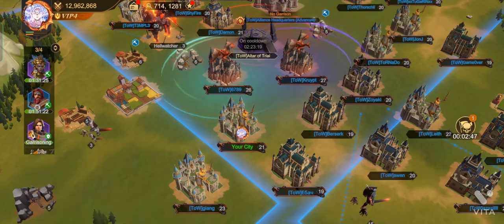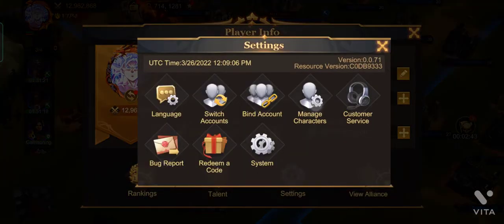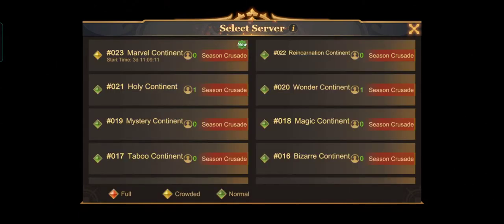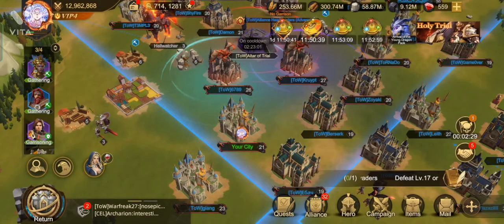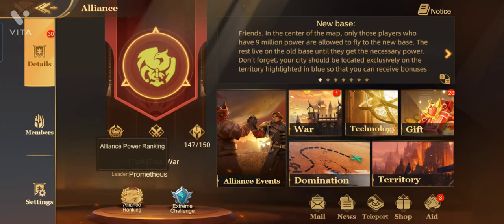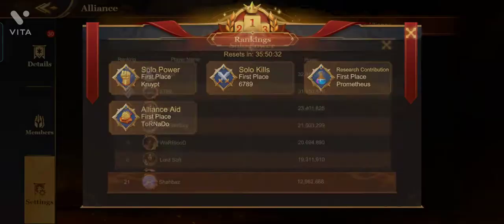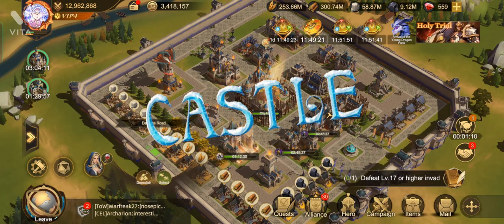First I'm going to show you which server I am playing on. You can go to Settings, then Manage Characters — you can see I'm playing on server 21 right now. If you click on Create New Character, you can see server 23 is already out. This is my alliance, which is first ranking.